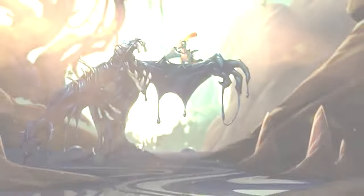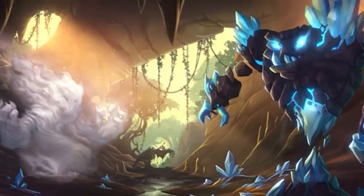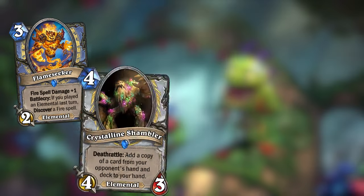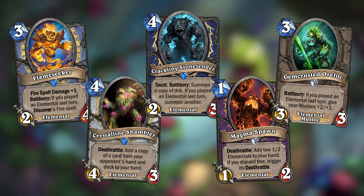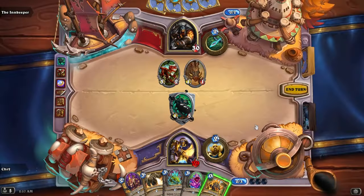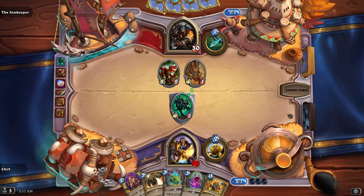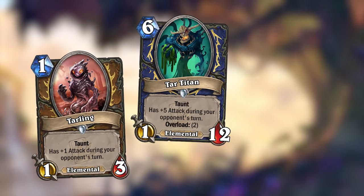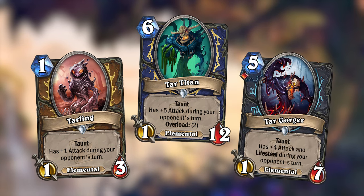Journey to Un'Goro was also the first time we saw the elemental minion type in Hearthstone, so this mini set would of course also introduce many new elementals. Un'Goro also introduced a new type of elemental with Taunt that has bonus attack during your opponent's turn — we even recently saw another like them in Whizbang's Workshop. These Tar Elementals would be a kind of side mechanic for a couple of the classes in this mini set, some even with an extra element like Lifesteal.